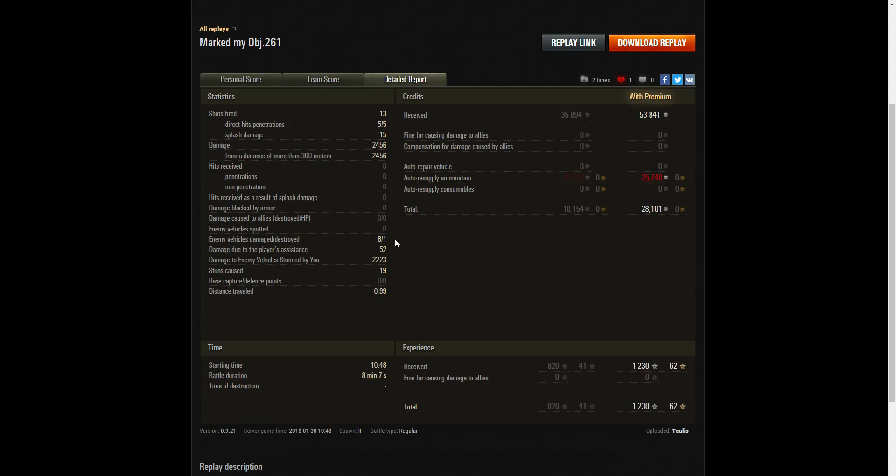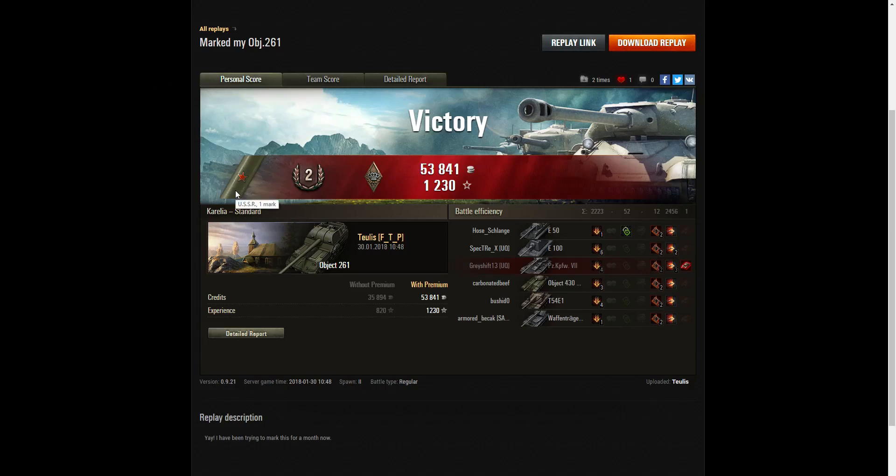He hit six of the enemy — more than two-thirds. He did 52 hit points of damage assistance and 2,223 hit points of stun assistance off 19 stuns. On a premium account he earned 53,841 credits, and after ammunition resupply — the 18 centimeter shells are fairly cheap — he ended up with 28,101 credits. He received 1,230 XP with no multiplier. Most importantly, he got his first mark of excellence and is now on the long road to his second mark at 85% and third at 95%.